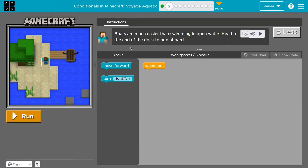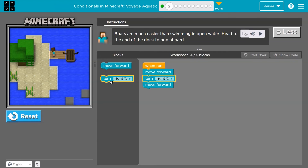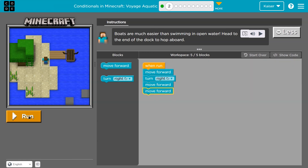So let's remember: code is always going to run in order. Boats are much easier than swimming in open water — head to the end of the dock and hop aboard. I have one block here and I can use five. I'll try a move forward, maybe a turn right, and a move forward. With code you can always be wrong. Let's test. It looks like I need to move forward one more time — five out of five blocks. Let's try that out.